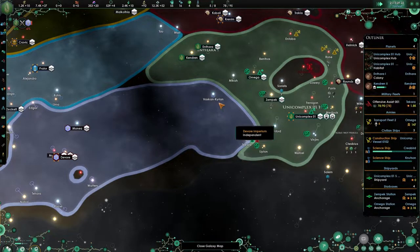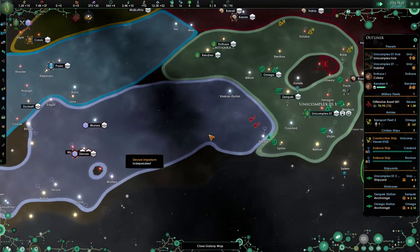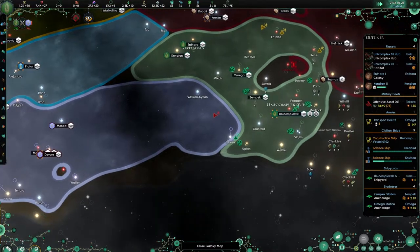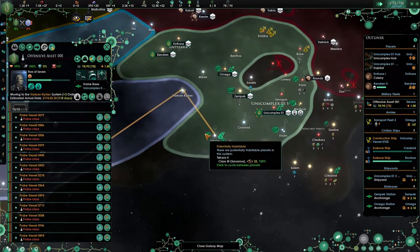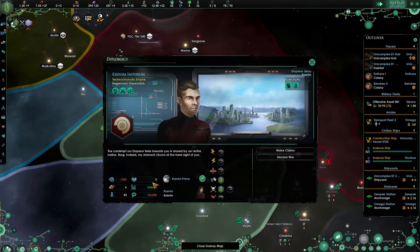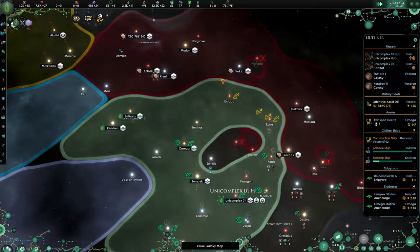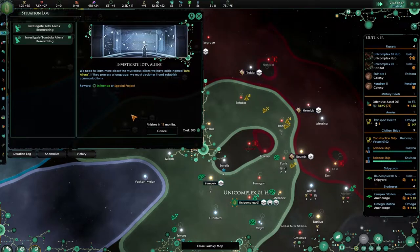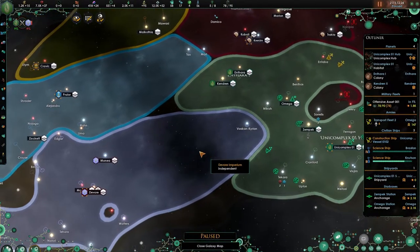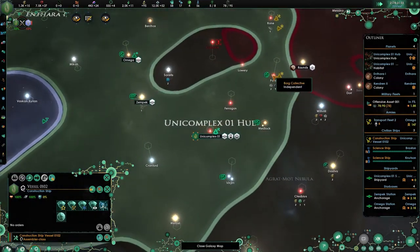Here we go — we are attacking the stations, taking everything that they just left, which is fine. I am hoping to catch a glimpse of their fleet so we can see what they have. Right afterwards I would like to go back to war with these guys before they get too strong. Look — they are now pathetic. I would really just like to kill them. Once these guys start forming federations it is going to be a problem, and we want to get them out of the way as soon as possible.